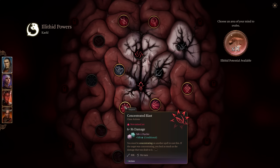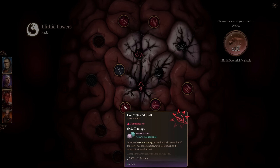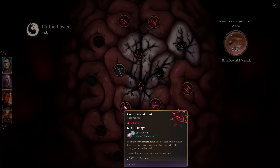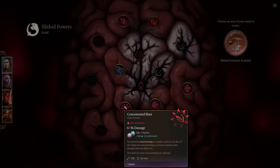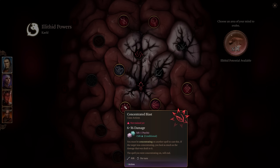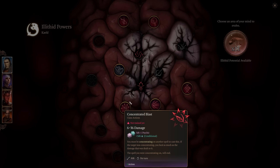Concentrated Blast requires you to be concentrating on another spell to cast it. If the target was also concentrating, you heal as much as the damage dealt to it, though the spell you were concentrating on will end. This is great for clerics, rangers concentrating on Hunter's Mark, wizards, sorcerers, and paladins. It's a great way to deal damage while also healing yourself, and it's one of the better abilities on this list — actually an offensive capability.